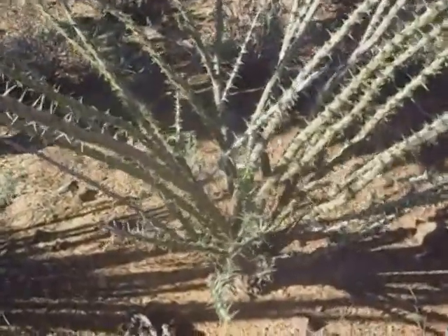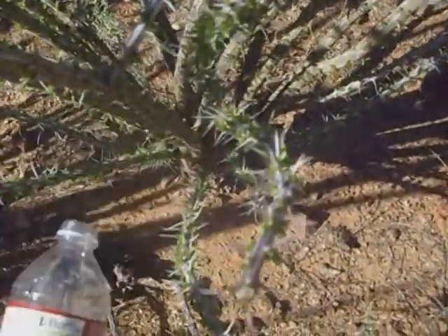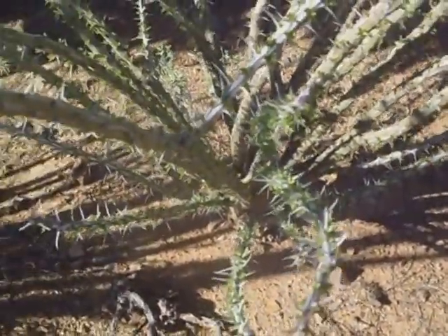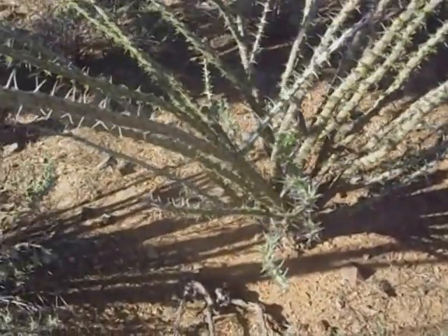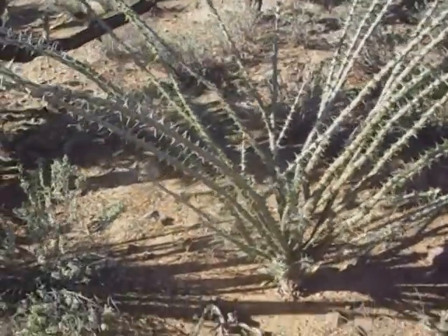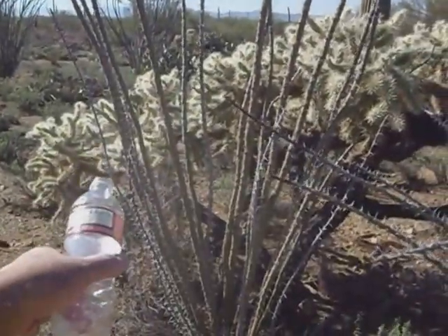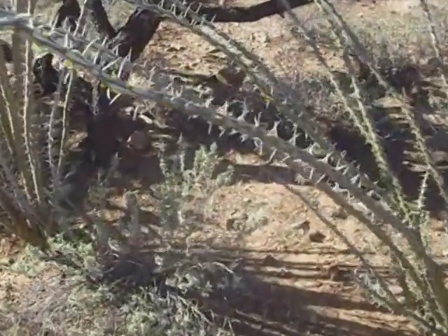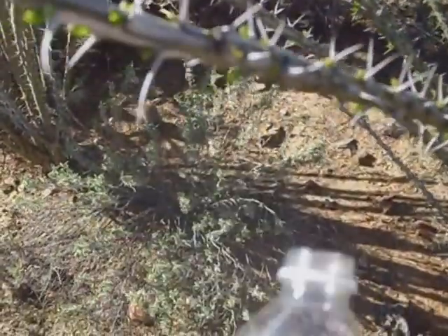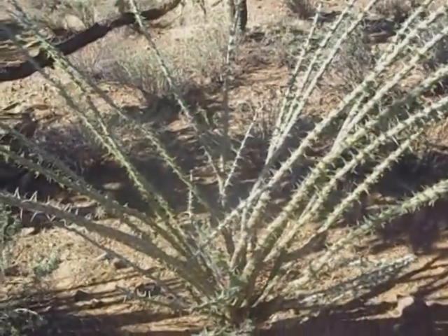There's another smaller ocotillo, but it does have green leaves still on it — I guess that means it's getting some sort of water over here. As you can see, this one has no leaves while this one does. They usually get pretty big and cover the plant pretty much. It's a pretty interesting plant.